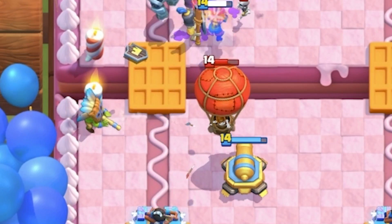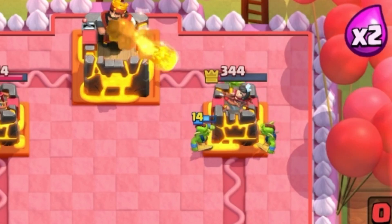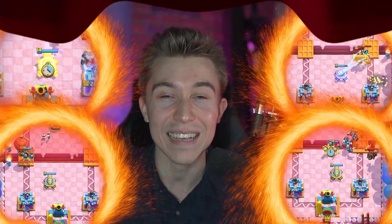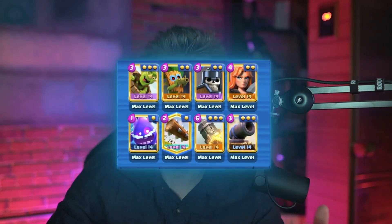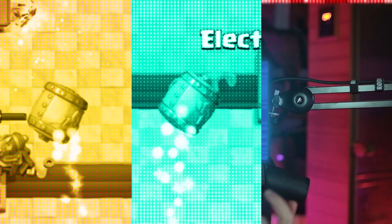First up, we're gonna have a faster cycle with Cannon and Dark Goblin to deal a ton of damage and to outpace all of your opponent's counters. Because Balloon got popped by the latest balance changes and got thrown to the trash, it has to two-tap Cannons now, so that opened up the possibilities of running Cannon in so many more decks, especially in fast cycle decks like this one. If you can get more positive extra trades, that means there's more Goblin Barrels that you can throw at your opponent's tower.